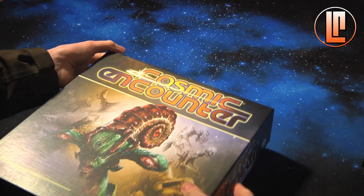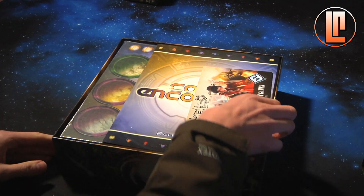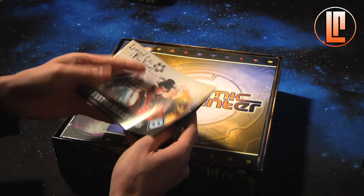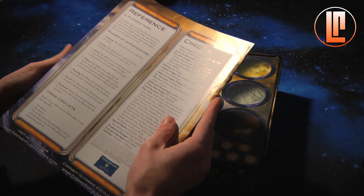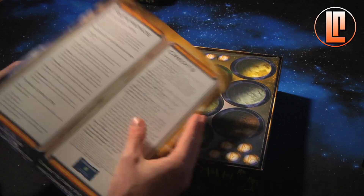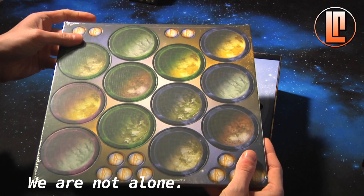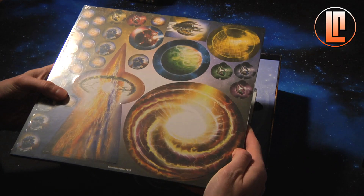There's an advertisement for Legend of the Five Rings - what a good card game. And here's the rulebook for Cosmic Encounter, quite comprehensive and it's kind of the latest updated rules, so that should be fairly cool.